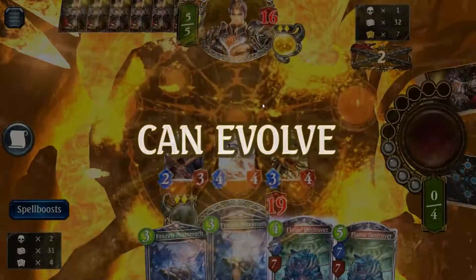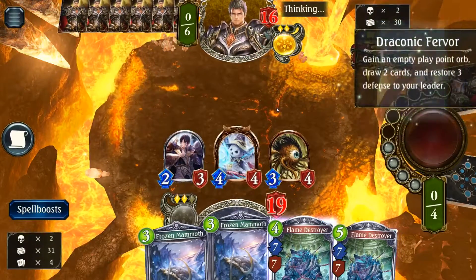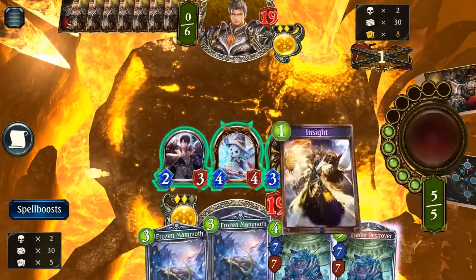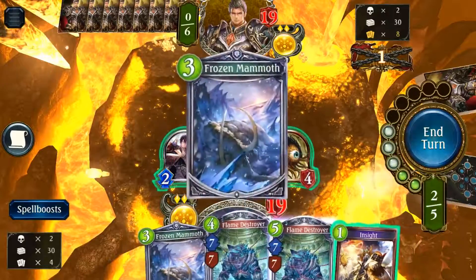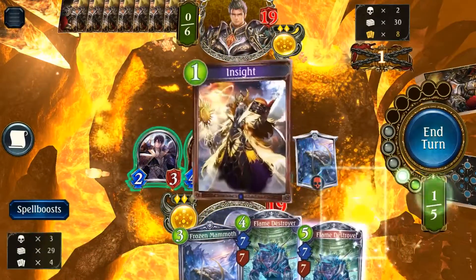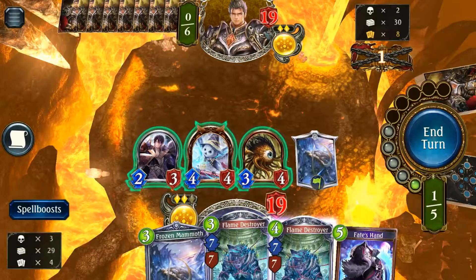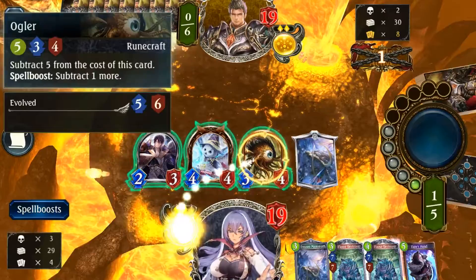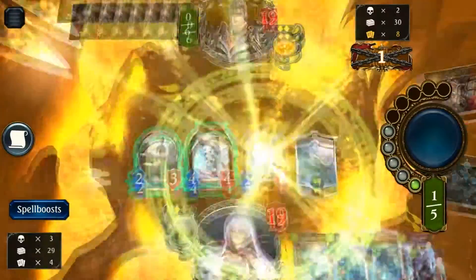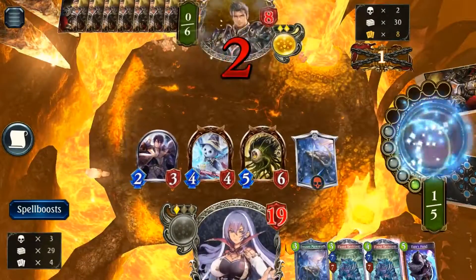There's like less than two weeks for the new Chronogenesis pack. I'm pretty stoked to see what I can get in the new pack. Frozen Mammoth — definitely need to get Frozen Mammoth. Fade's Hand. I'm playing to go super fast over here, very fast.